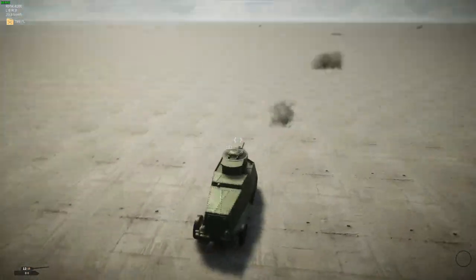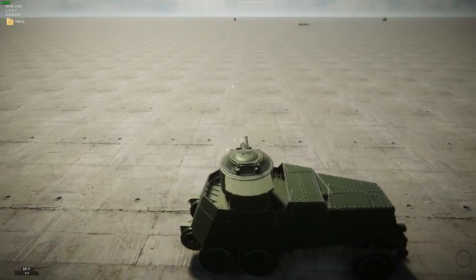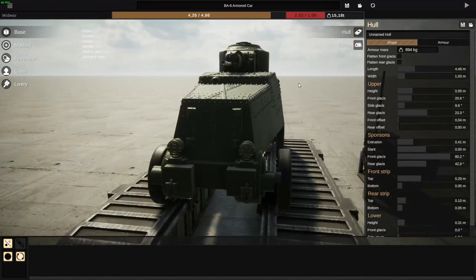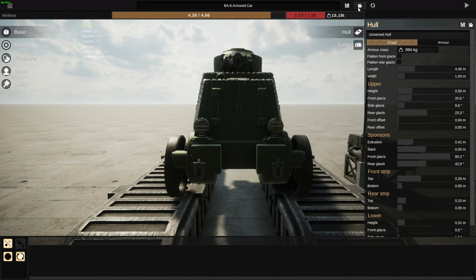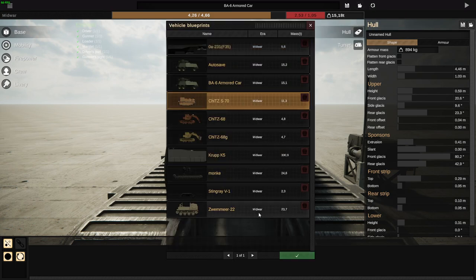It's just an armored car, really. As I get a feeling you guys want to see the other builds as well, I'm not going to dwell into this one too long. It's an armored car made by Argor — you can find them in the official Discord server for Sprocket.